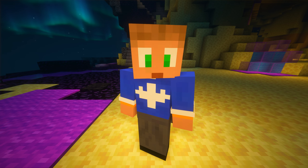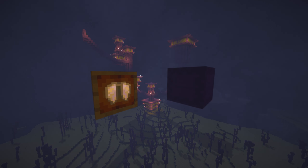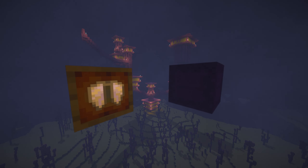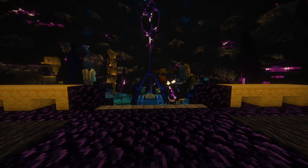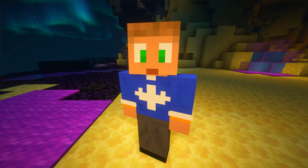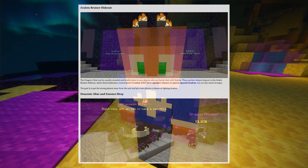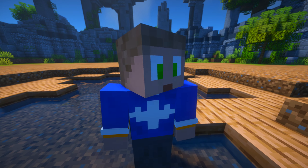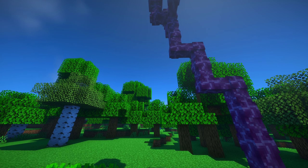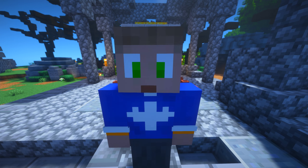An often overlooked aspect of the 1.9 update is the end revamp, which adds end cities, shulkers, and most importantly, elytras. I can't possibly describe how much of a game-changing update elytras would bring to the game, as it's literally just a pair of wings. Not to mention the revamped end island we would get. The update would also add little things like grass paths, beetroot, and chorus fruit, which could give more depth and content to farming that is otherwise impossible in 1.8.